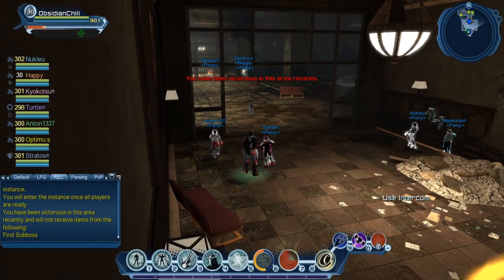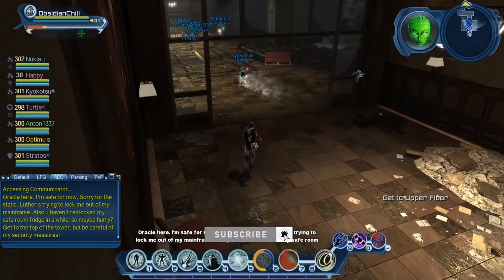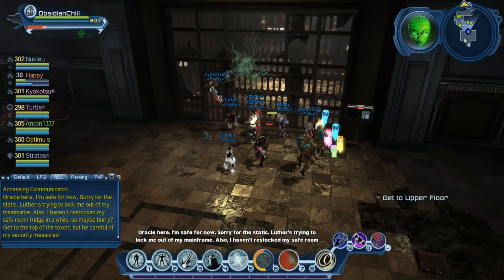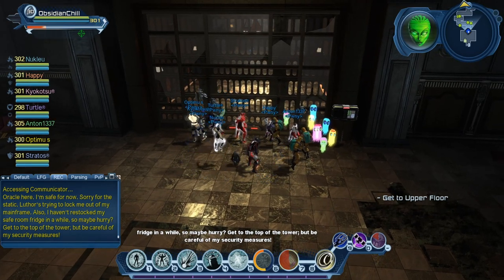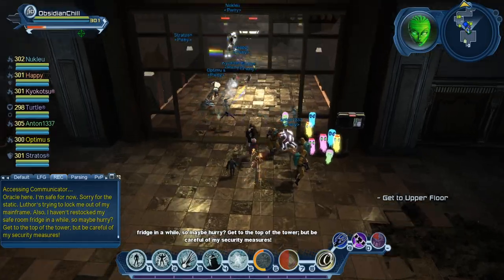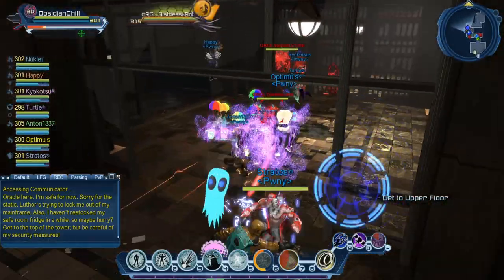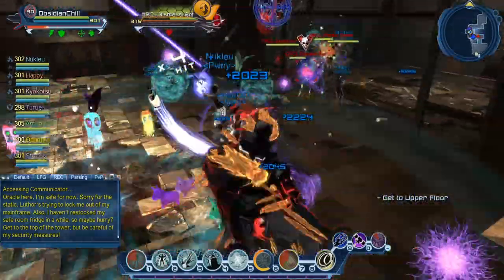Hey there guys, this is Obsidian Chill, got another video for you today, and this is a walkthrough of the Clock Tower Elite, one of the new raids part of the Birds of Prey DLC. This is coming from the EU server with Pony, Gadget's controller. You'll see me flip between two builds — right now I'm starting off as a buff build, that's why you can see the Claw buff, and then I'm primarily in the boss fights using a Pyro Troll build, just because this setup we're going for is a solo healer.